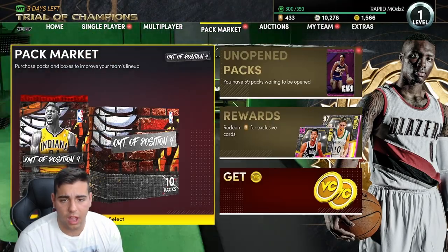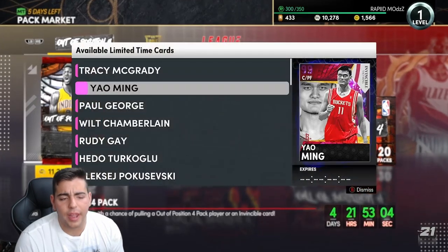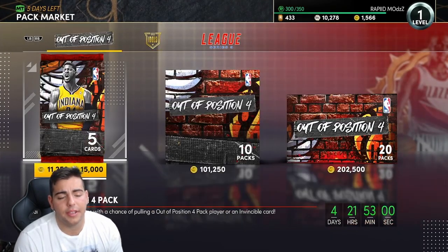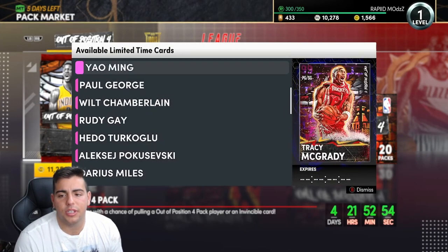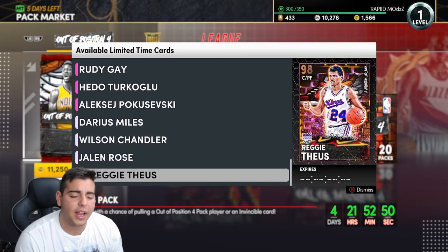We're gonna go over the top snipe filters. I have no MT — all my MT, all my players, everything I own has been blown on these packs. The Pantheon packs were amazing. I took all the earnings from the Pantheon packs, put it onto these packs, and I didn't even get a dark matter. These are the worst pack odds of all time.